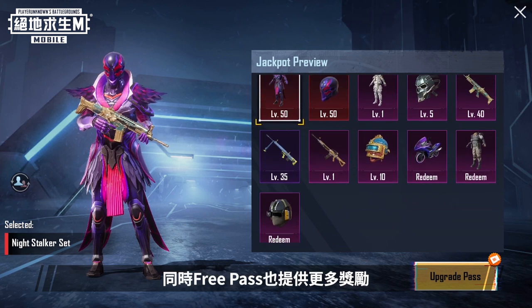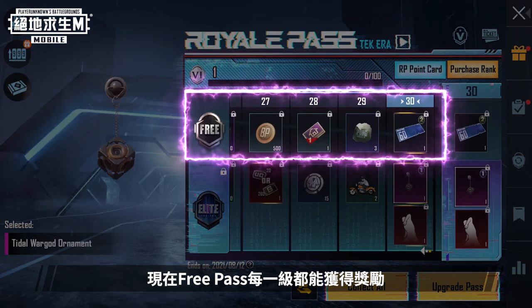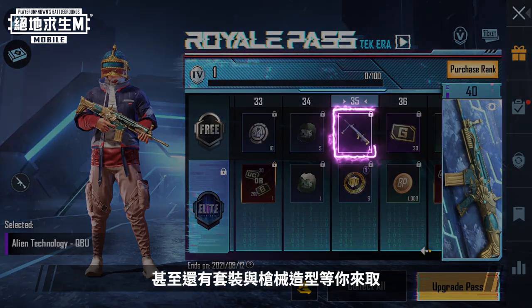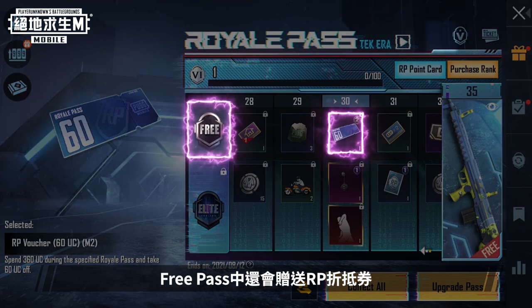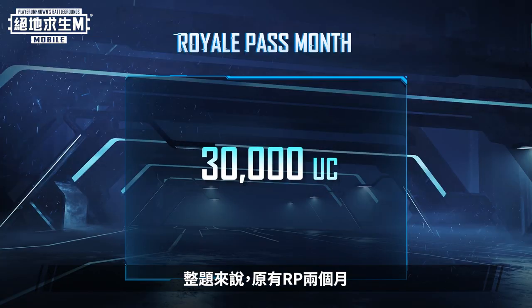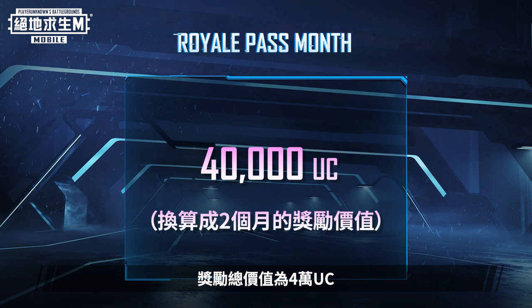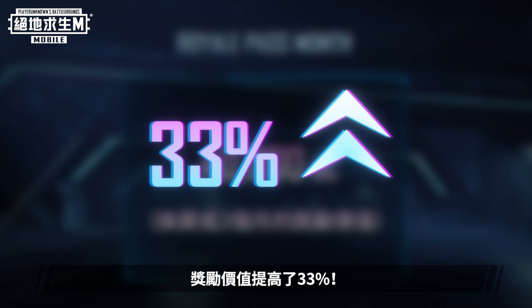Free Pass holders also get a rewards boost. Now Free Pass holders will get rewards for every level up, including outfits and weapon finishes. Free Pass holders will also have a chance to receive RP vouchers worth 60 UC to use when purchasing their next Elite Pass. In the past, players received rewards worth 30,000 UC when reaching max level over two months. With the update to Royale Pass Month, players will now receive rewards worth 40,000 UC when reaching max level over two months — that's a 33% increase in value.